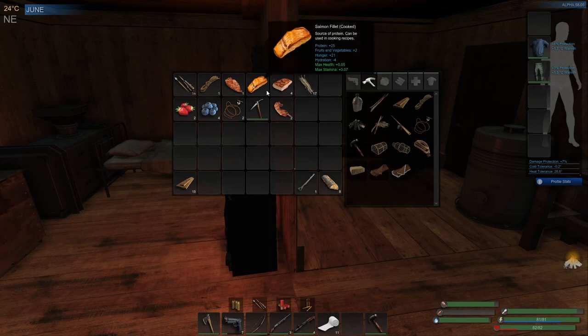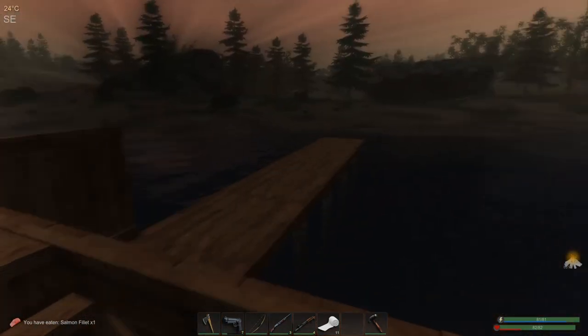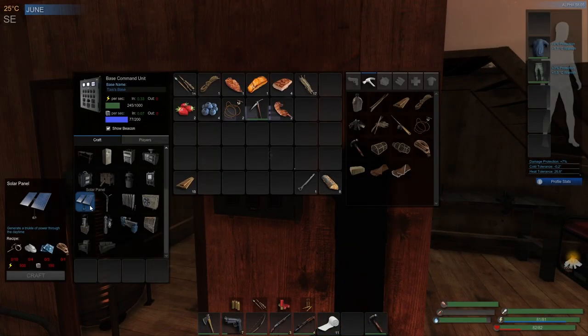We don't need all this food, but what we're going to do - the aim for today - is definitely to make a solar panel.